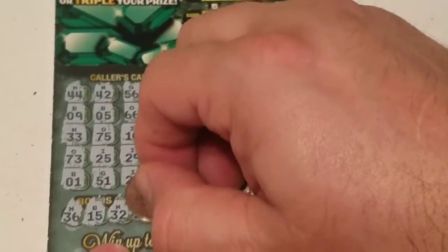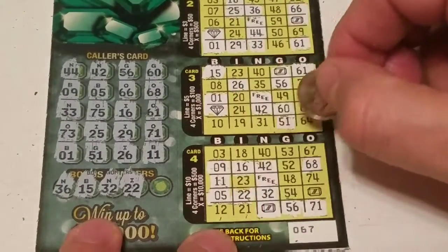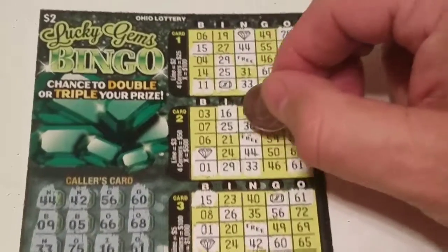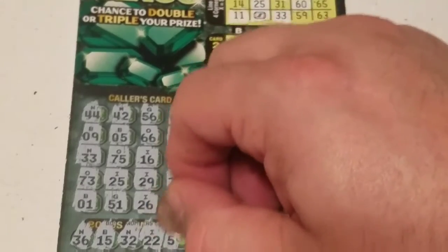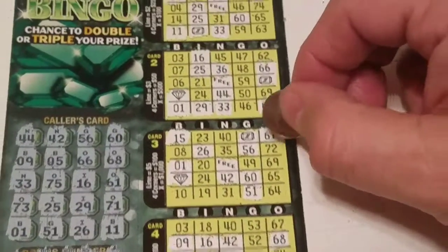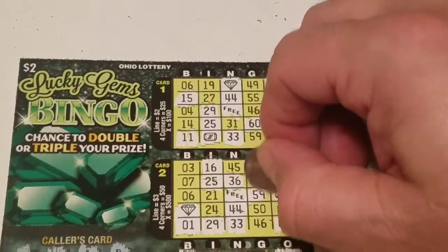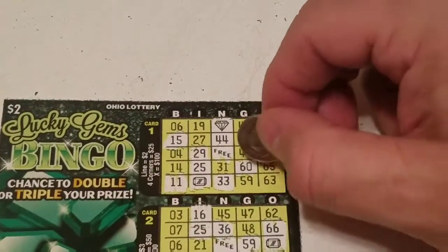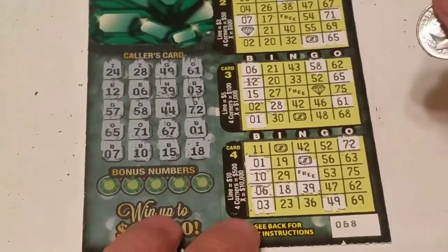I22 — we have one right there, any here? Nope, unfortunately none here and none up here. G59 — unfortunately none here, and unfortunately none here, we do have one here, doesn't help us win, and we do have one down here. So this is a losing ticket also. Sorry about this folks, not sure why they're losing all of a sudden. Last ticket, 68.